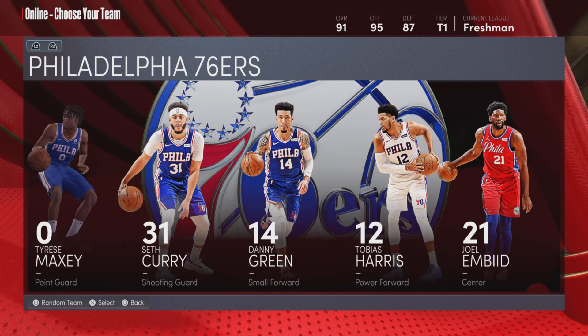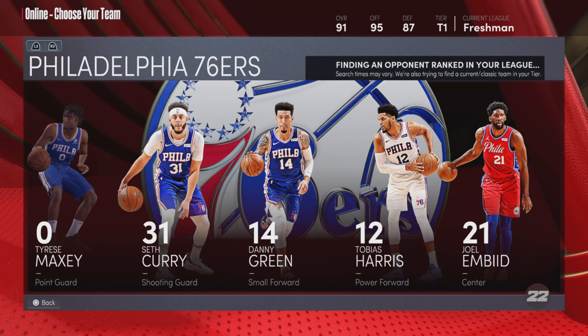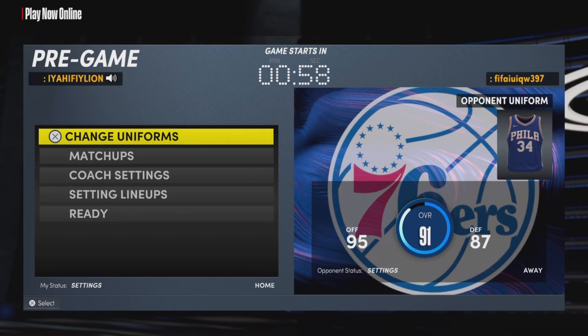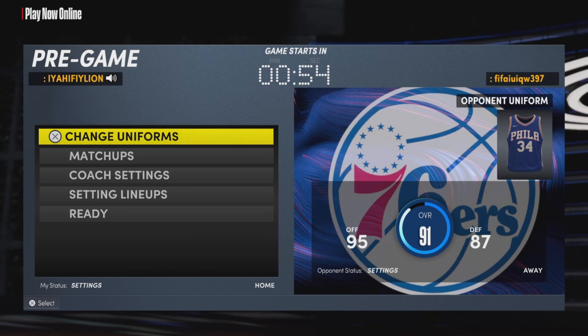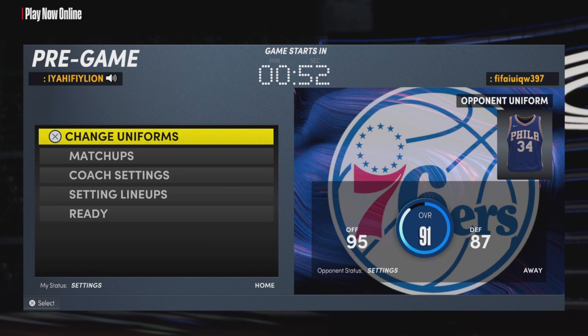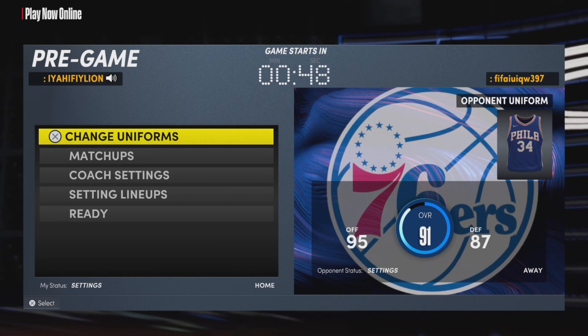Then you're gonna click X and it's gonna say 'find an opponent.' You just wait for it to load — it's gonna load up and find you a game. So when you're playing against somebody with the 76ers, it's either you quit or they quit. But I suggest you wait for them to quit. Give it a few seconds — in this video, this dude quit on me.